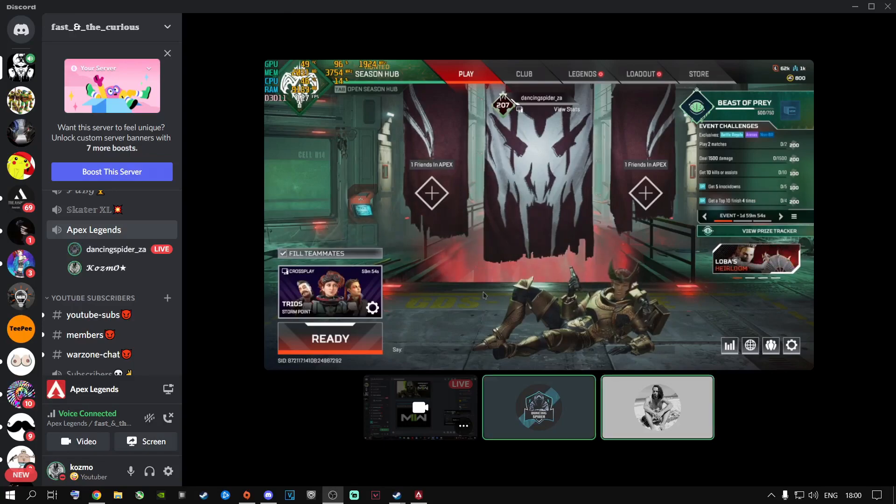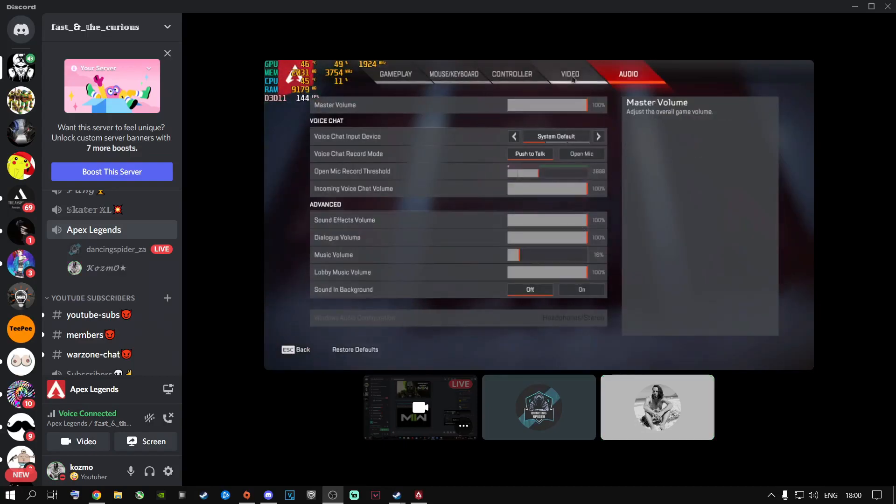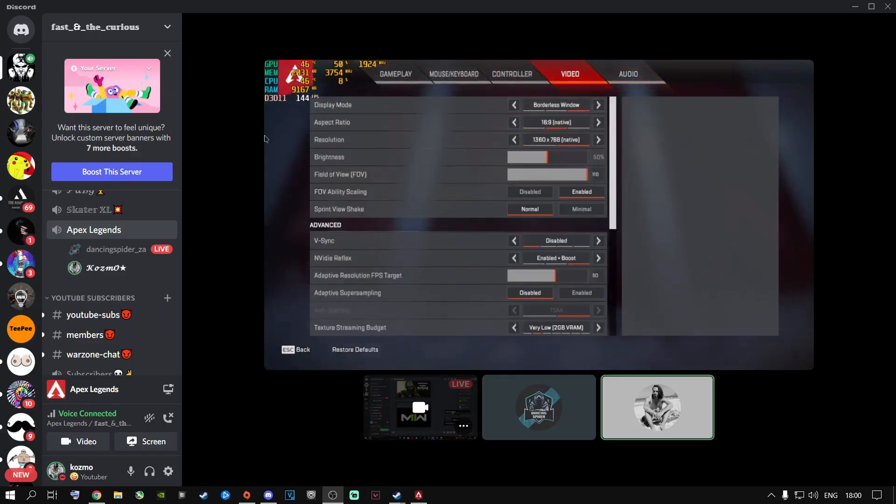Okay, now go to settings at the bottom of the screen. Go to video. Yours is borderless window — make it full screen. Keep your native resolution obviously. NVIDIA Reflex: enable plus boost — put it off.